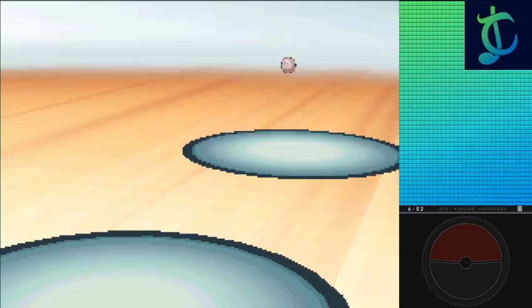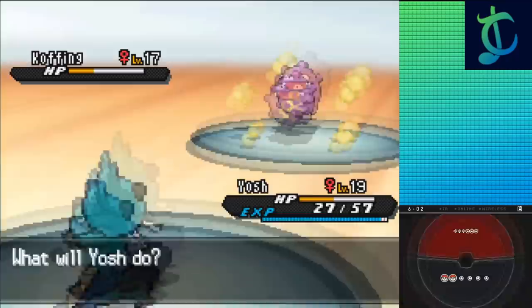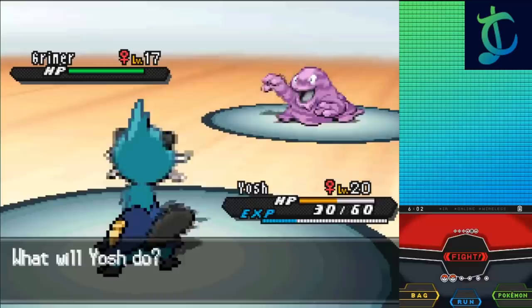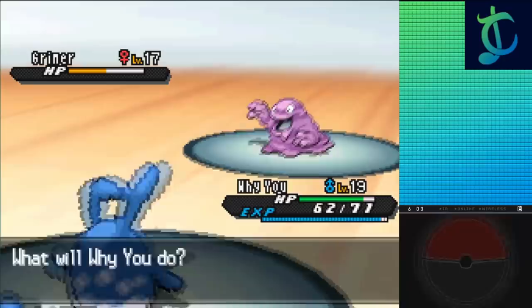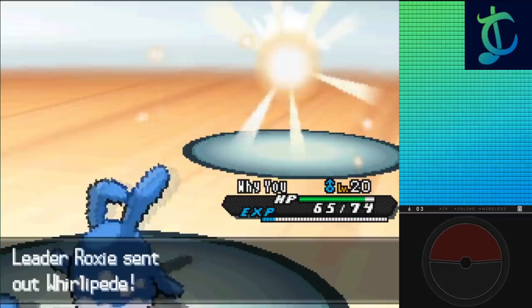Roxie starts off with a Koffing at level 17, so I go for Dewott, using Razor Shell for around half as she goes for Venoshock. After three Razor Shells Koffing goes down, leading to Grimer. I get two Razor Shells in before Grimer takes too much HP away from Dewott with Venoshock, so I swap for Azumarill — thank goodness the Fairy type doesn't exist yet. She uses Disable right after Defense Curl, which was a waste of a turn, and Rollout sweeps from there. I had given Azumarill a Pecha Berry before the battle for poison protection, leading to a two-hit KO after a Super Potion from Roxie. Whirlipede goes down in one hit to Rollout, finishing the battle with no casualties. Two badges down and no deaths.